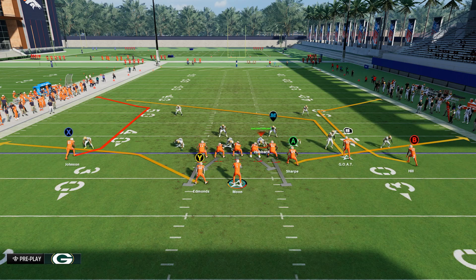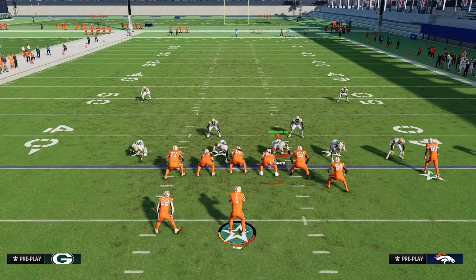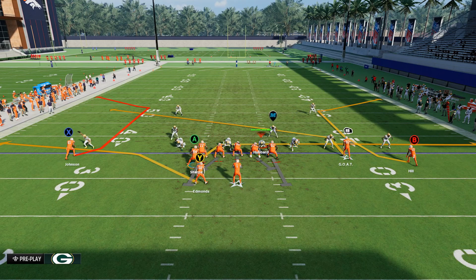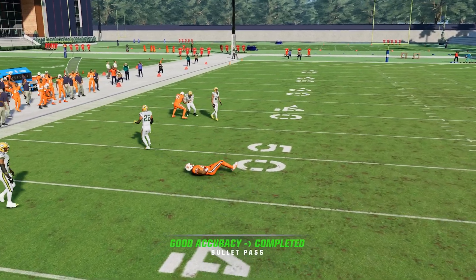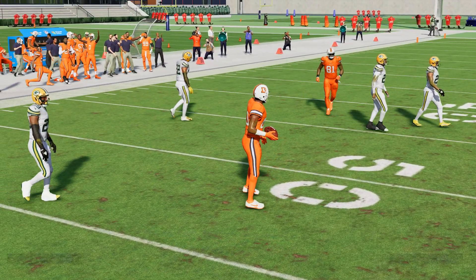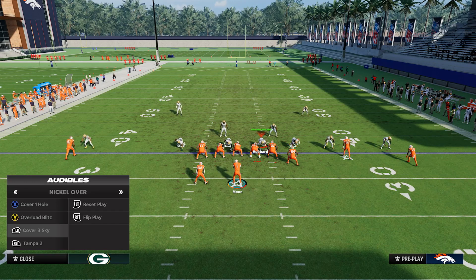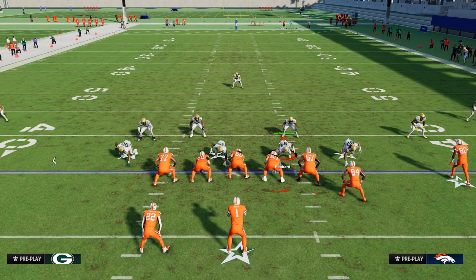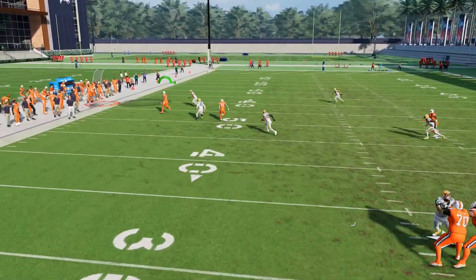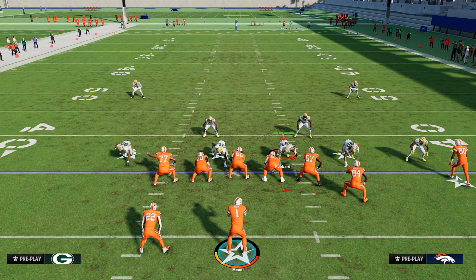If they shade outside, that's why we have these route combinations — crossing routes meshing over the middle of the field. But the real bread and butter is obviously the C routes, which are fantastic. Against zone coverage, the wheel meta thing is useful too — if you wheel the halfback on the solo side on the C route, it'll actually get the C route open. That corner kind of has to pay attention to the wheel route as well.